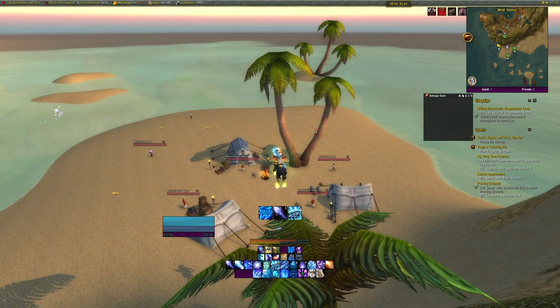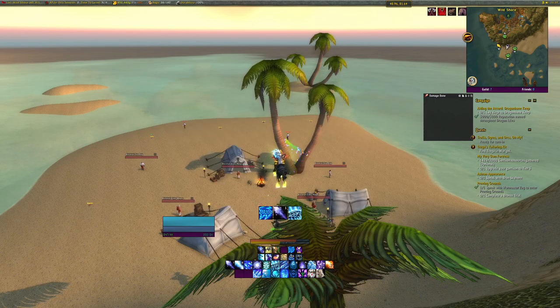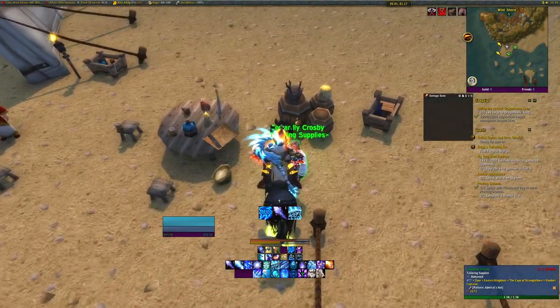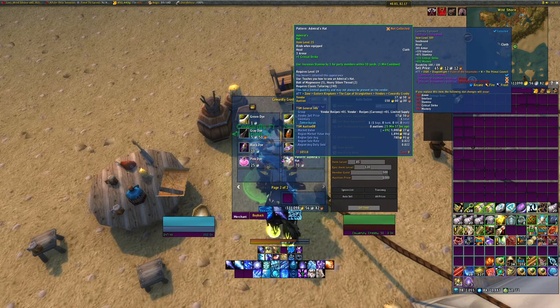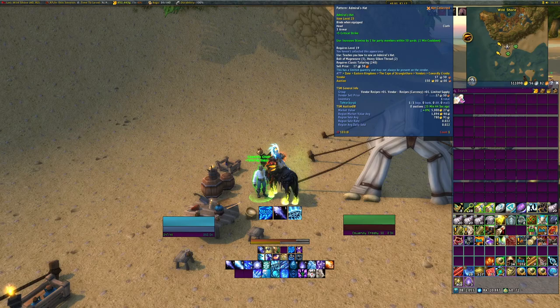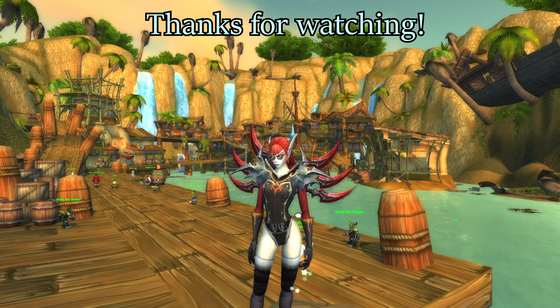Our last vendor in Stranglethorn is just below Booty Bay on the Wild Shore, right at the camp. You'll see one guy — his name is Cowardly Crosby, and on his second page he sells the Admiral's Hat. My server says it's worth 5,000 gold. This is the first time I've visited him so I'll post screenshots if it sells. Remember — if it doesn't sell, learn it and craft it.